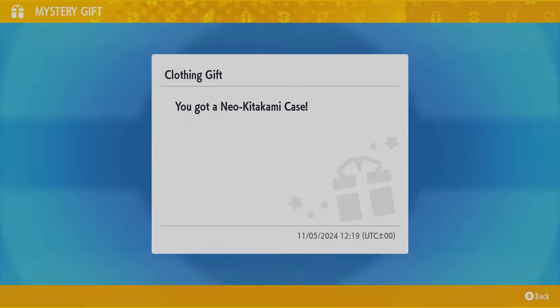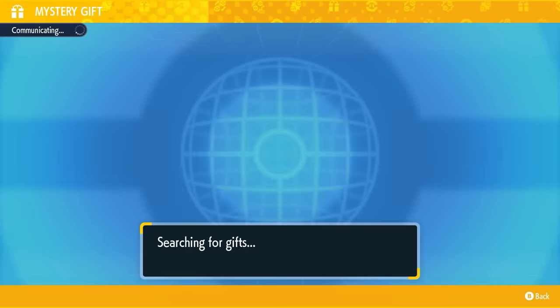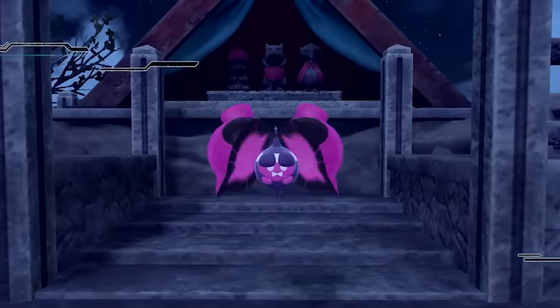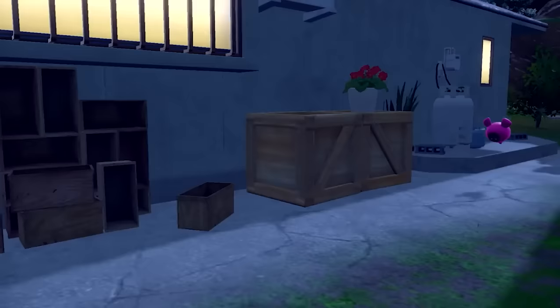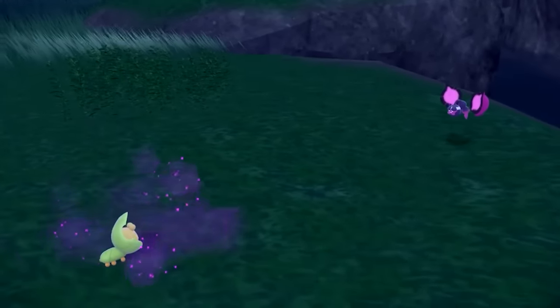The next Mystery Gift doesn't require a code. Head into your Mystery Gift screen and choose the option Get Via Internet. This will automatically connect you to the internet and gift you a Mythical Pecharunt Berry. This item will give you access to an epilogue adventure once you have completed the Scarlet and Violet and its DLC storylines, which allows you to catch the brand new Generation 9 Mythical Pokemon Pecharunt. There is not an expiration date for this event yet, so you have plenty of time to pick this up, especially if you haven't got the DLCs or played through them yet.